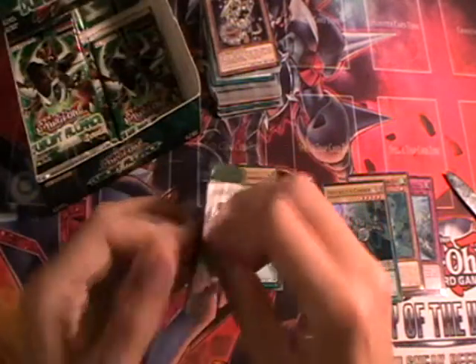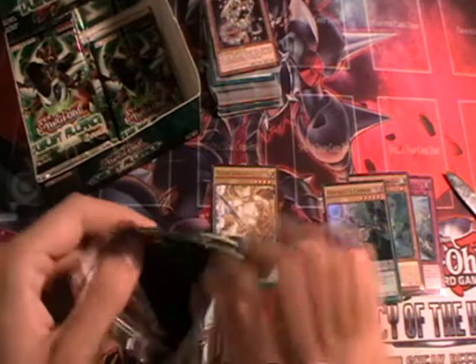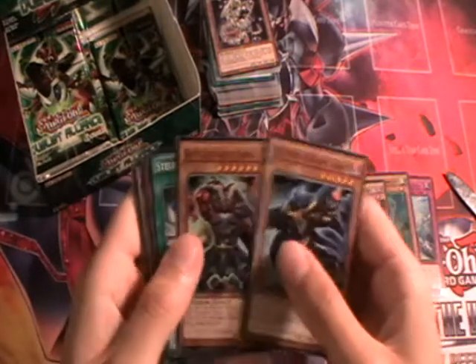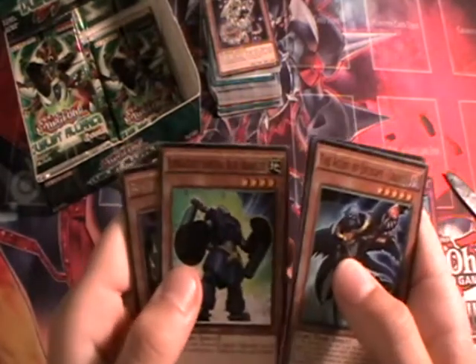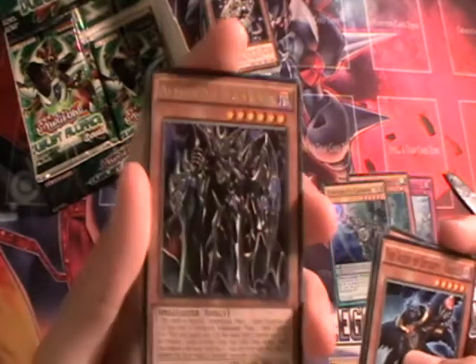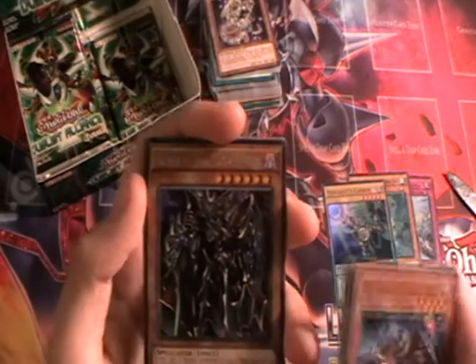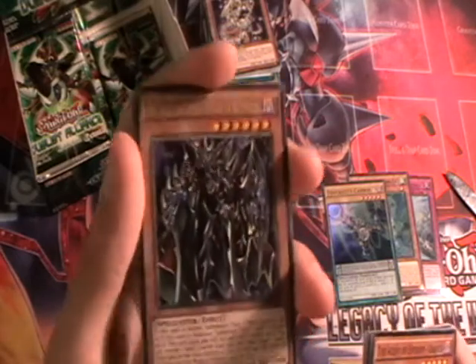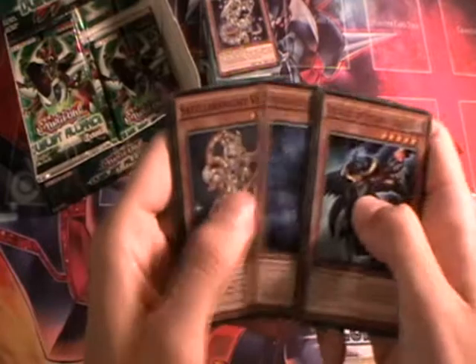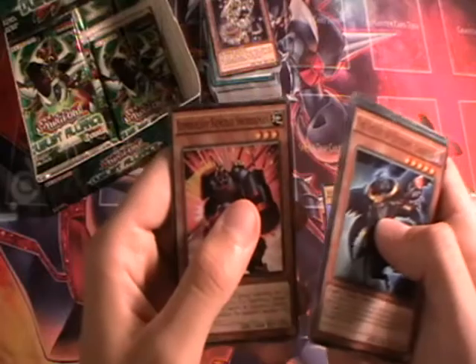Nearly halfway through this box opening and we're doing pretty well with three holo cards and two Pendulum Monsters so far. Next pack: Uranus, Battleguard King, Satellite Alpha, Super Heavy Samurai Blue Brawler. Here we have Breaker the Dark Magical Warrior — the dark version of Breaker the Magical Warrior — very interesting effect, going to be exciting to see in play. Shadow Hedgehog, Satellite Vega, Nefarious Archfiend Eater of Nefariousness, and Super Heavy Samurai Swordsman.